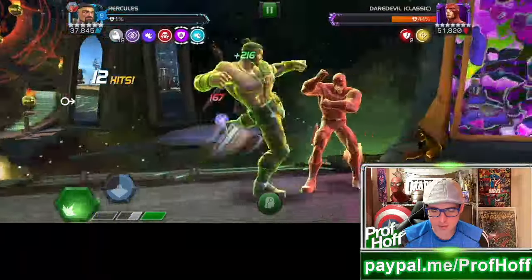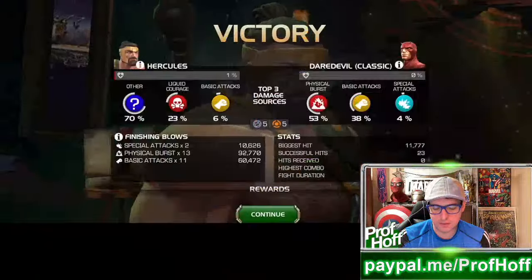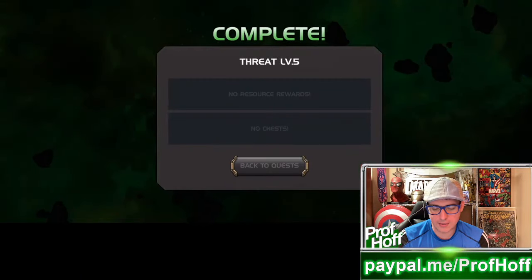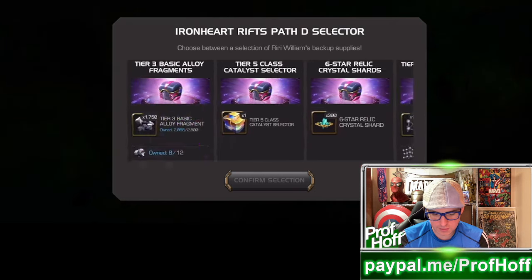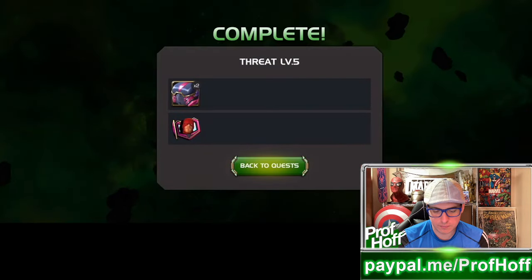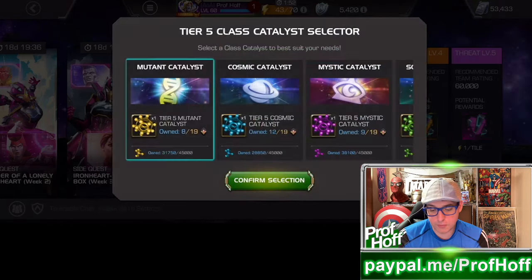Taking a decent amount of damage for an annoying reason, but there we go. Because a 7-star is worth more in hero use, I probably should have used Hulk anyway — but whatever. Path D reward: ooh, tier 5 class Catalyst selector and 6-star shards! I'm actually going to go the tier 5 class Catalyst selector — I need mutants, and I'm down to 7 — so I'll take 2 free. That's awesome.